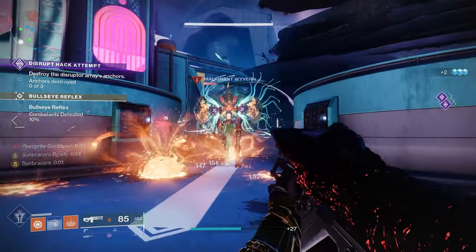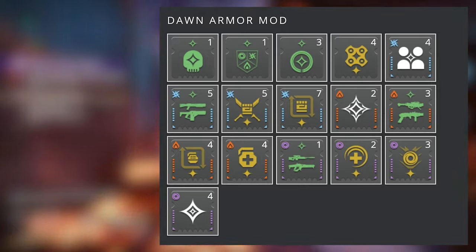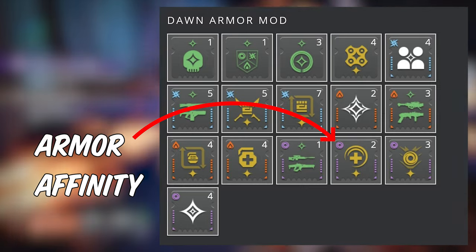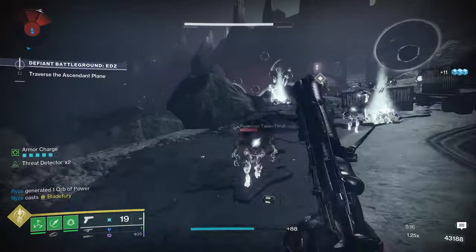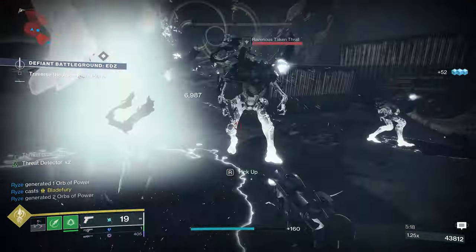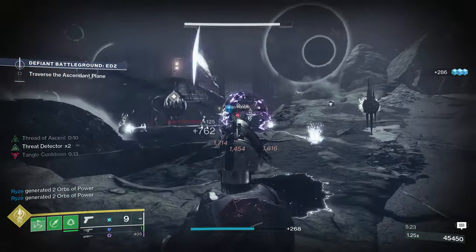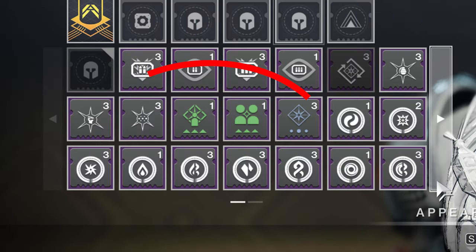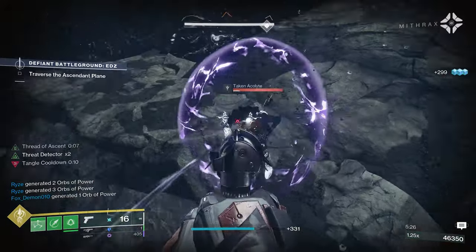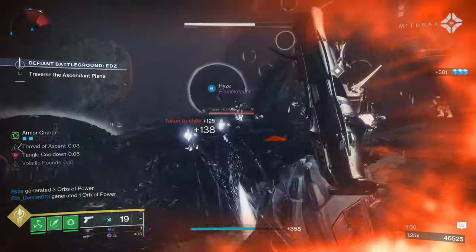Next, there are no more armor affinities. Prior to Destiny 2 Lightfall, some mods were locked to specific armor affinities. For example, the mod Hands-On was locked to a solar affinity helmet, meaning you had to find a solar helmet to use it. Now with Lightfall, there are no more armor affinities — if I want to use Hands-On, I don't need to find a solar helmet.